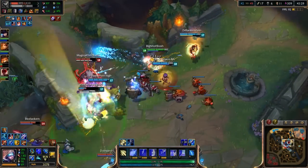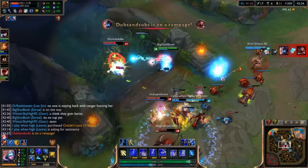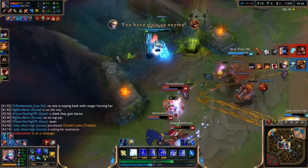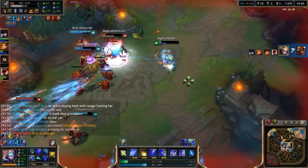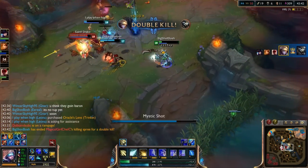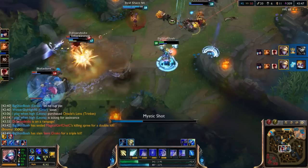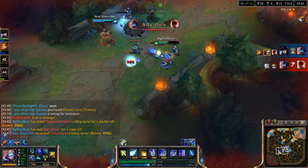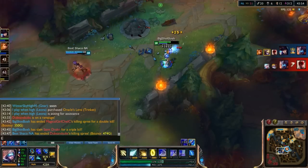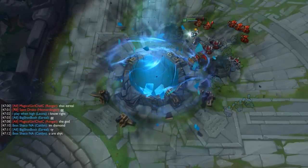Rengar goes for me and Caitlyn because we're the AD carries. See how Leona's in the front just tanking everything — she's doing a perfect job. This wouldn't be possible without a tank Leona. I peel Rengar off me thanks to Leona with exhaust. A lot of this depends on having a good support. There's the full build. I also use Alacrity because you don't need Fury — you get that from Trinity Force. And that's blue Ez!